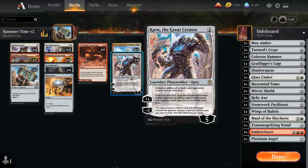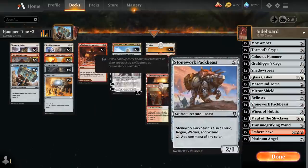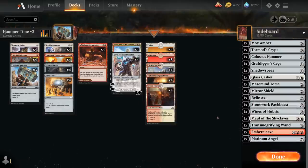We also have 15 cards in the sideboard to search up, so if we already have Colossus Hammer, we can potentially search any one of those various artifacts, which I'll go over in just a second.